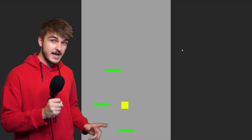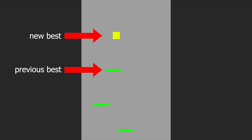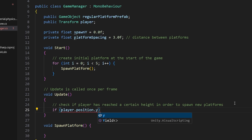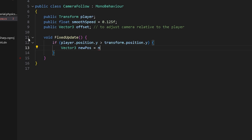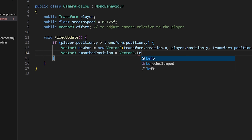Now in the Doodle Jump game, as the player progresses and goes higher and higher, random platforms will start to spawn from the left side to the right side. We just check how much the player has increased their height from their previous best height, and if it's greater than a certain value we set, then we spawn a platform. We also have to make sure the camera follows the player as their height goes up.